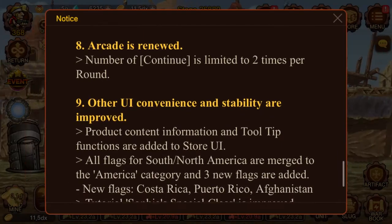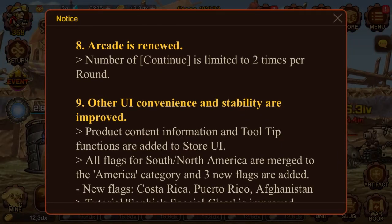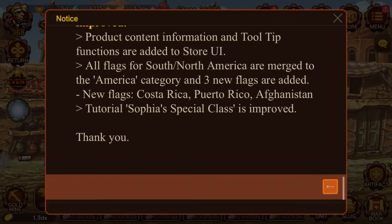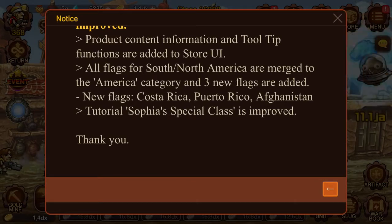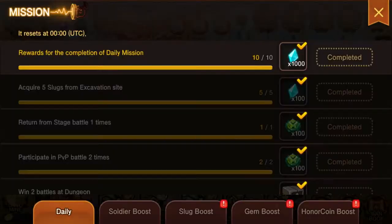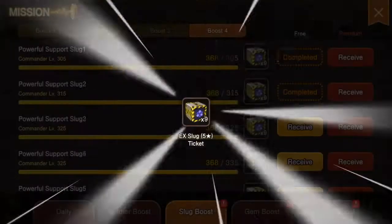Arcade mode has been renewed — you can continue twice now, so you can go three times total. A lot of people were clicking continue and getting way fewer gems than they should. You should be able to get like 66 gems per attempt if you do it one by one. If you press continue you get slightly less, like 44 or somewhere in the 30s.